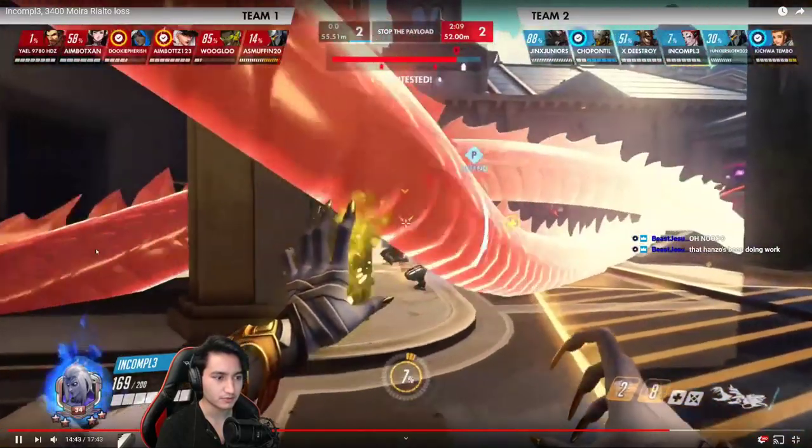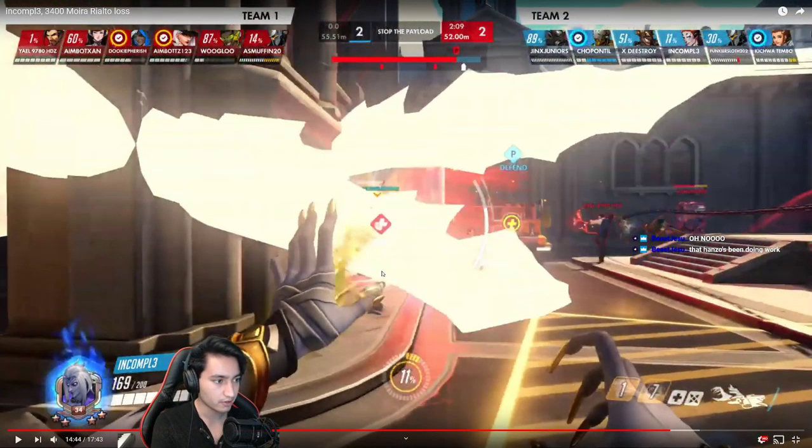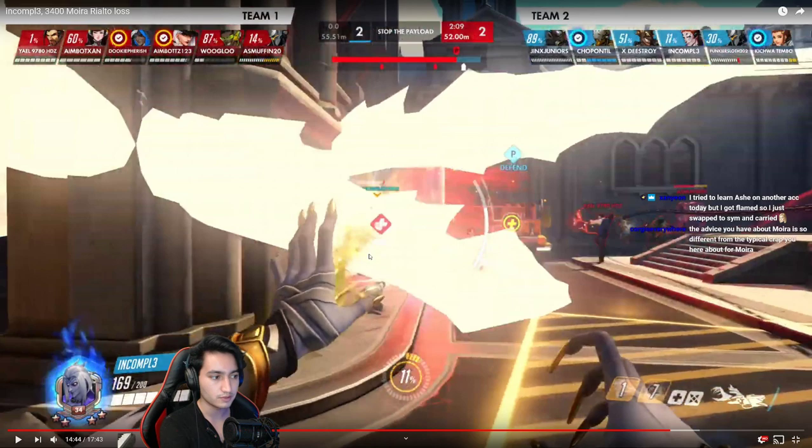Another damage orb thrown too high — work on throwing them more into the team. I realize they have a D.Va so you want to avoid her eating your orbs, but a better way to handle that is to throw orbs really low to the ground so D.Va doesn't even see them coming. If you throw the orb right along this little staircase, D.Va won't see it. Throwing it that high is very visible and it could be getting much more use.